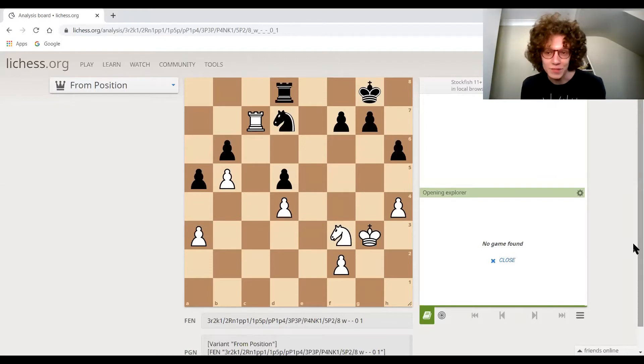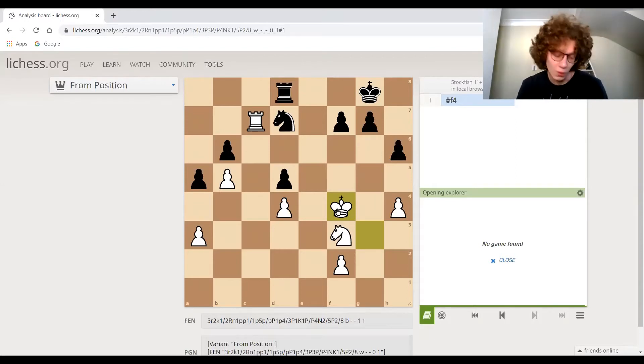We get an exclamation mark for this move — a good move — which is king f4. It says in the book I'm using here that all of white's pieces are taking part in the fight, in the attack. So not just the usual suspects, the aggressive pieces, but also white's king. Notice there's no chance of checkmate here — it's not like white's going to be checkmated easily — so we can use our king as an aggressive piece.